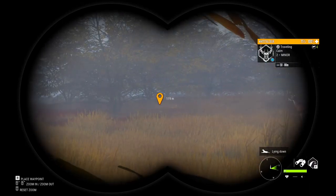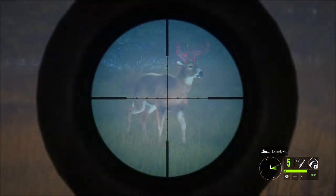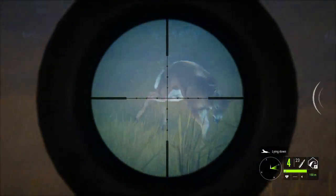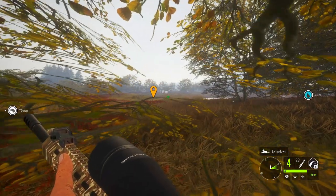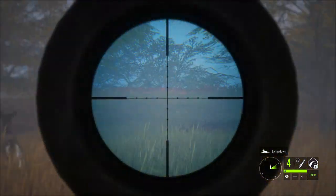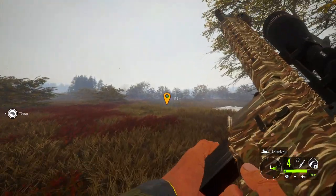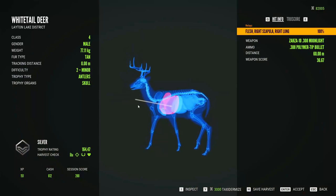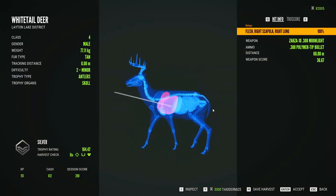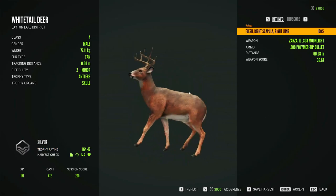I don't see any other deer so I think he's going to be the only buck in the zone right now, so I'm going to go ahead and drop him. Beautiful shot — definitely got the lungs. Let's go check him out: a nice silver with a rating of 164, got him with a right lung scapula shot. Great first deer, let's move along.